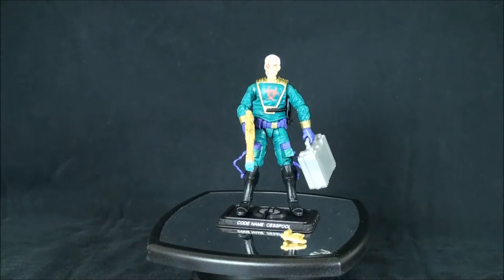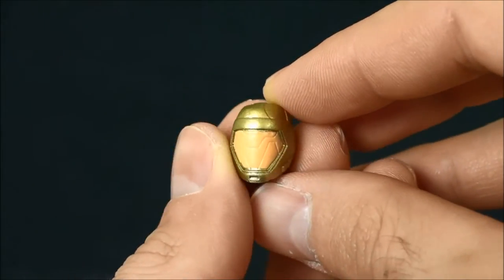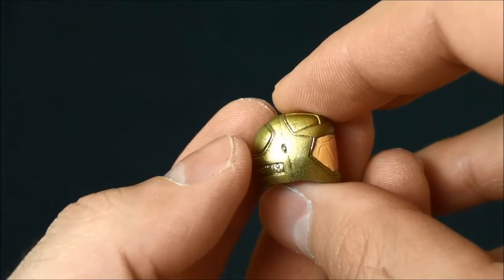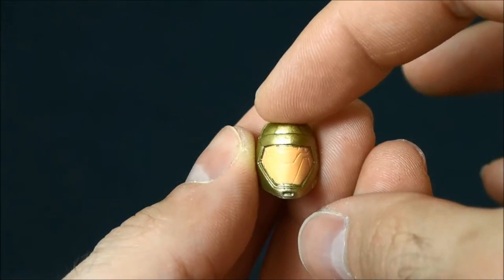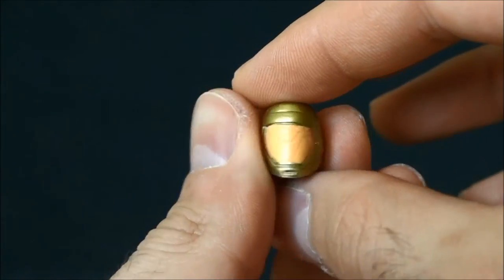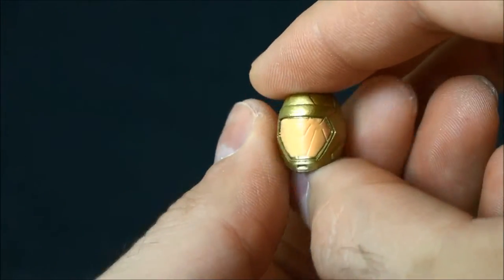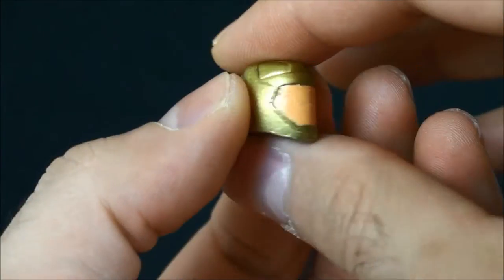Let's take a look at his accessories. He comes with a helmet — this is supposed to be like the whole Eco Warriors gimmick. This is a rehashed Sci-Fi helmet from the 30th run, which was also an awesome figure. The same exact closed-face helmet with the orange paint on there looks pretty good.